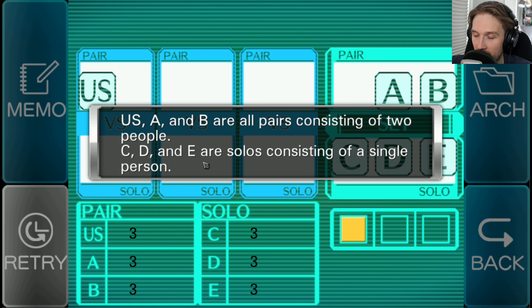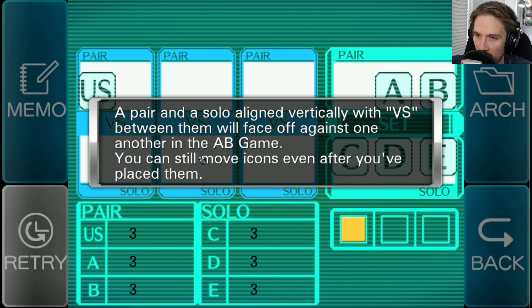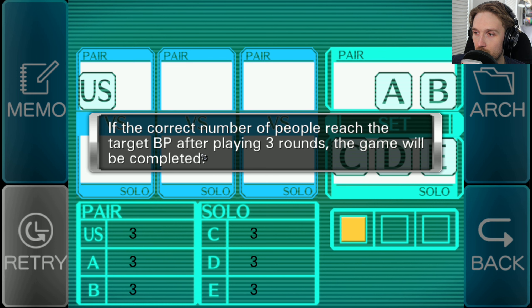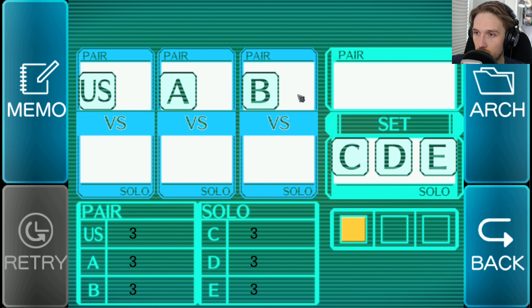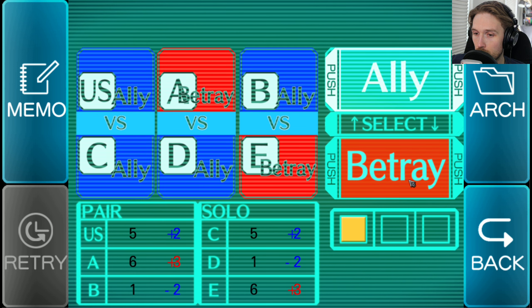First answer: strive for dying with six cooperators. Second answer: we must be the only ones to surpass nine. A red memory card! Let's slot this in and see how it goes. Looks like you turned it on. The US, America, and Barbados are all pairs consisting of two people. Canada, Denmark, and Ethiopia are solos consisting of a single person. First move: move pairs A and B to the blank areas and leftover pair.